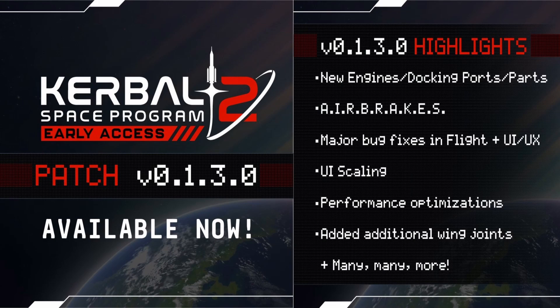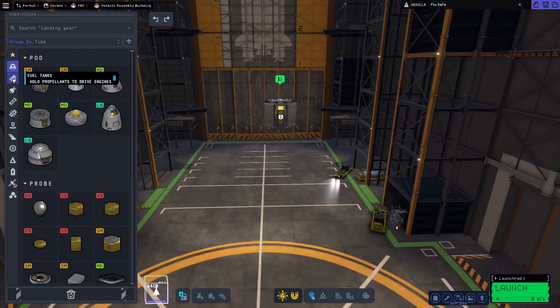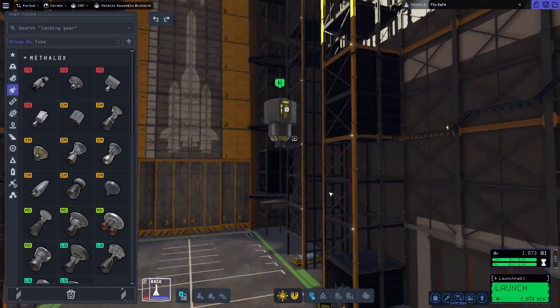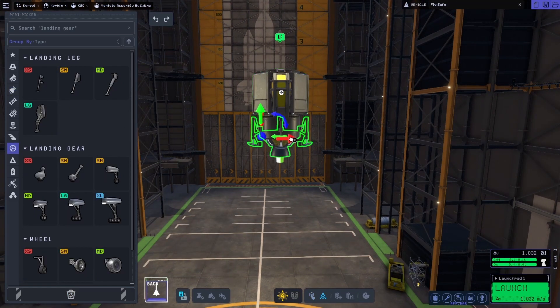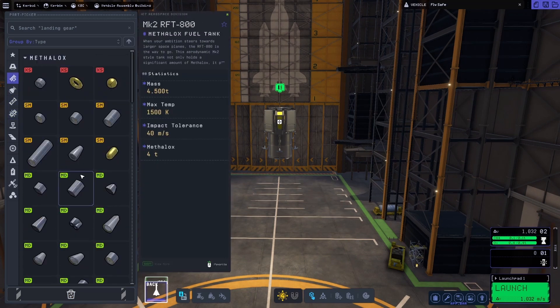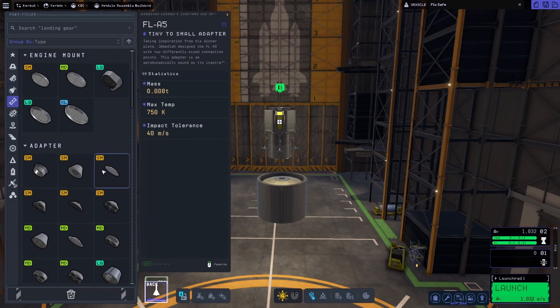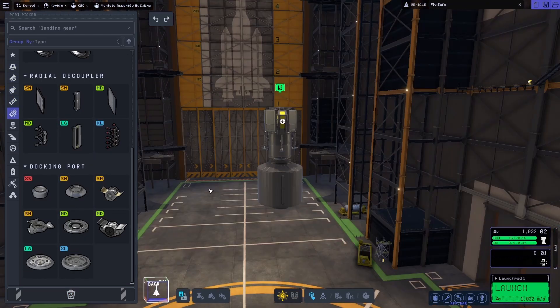Patch number three for KSP2 just got released as of the making of this video, so I thought I'd hop in and see how it does. We got a number of things, from new parts to performance improvements to UI scaling, bug fixes, and also some other things. I decided to test this out with a minimalist style mission to Minmus.